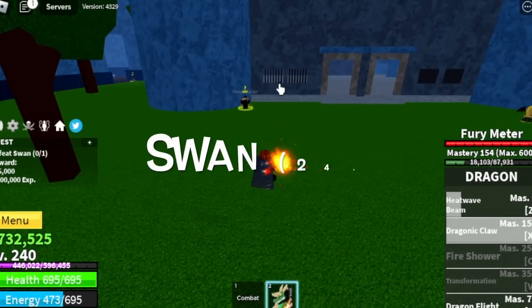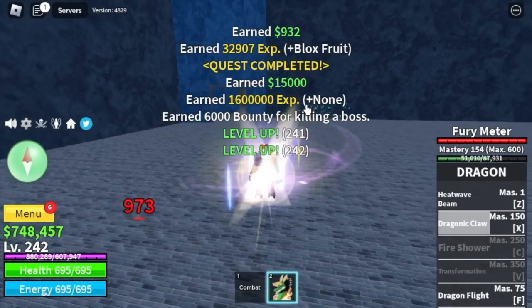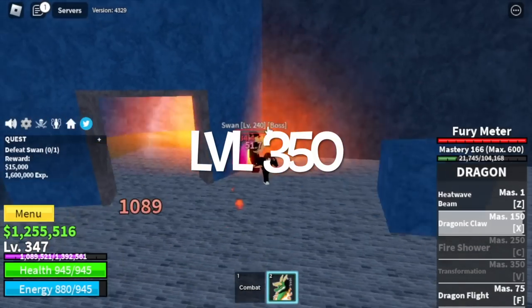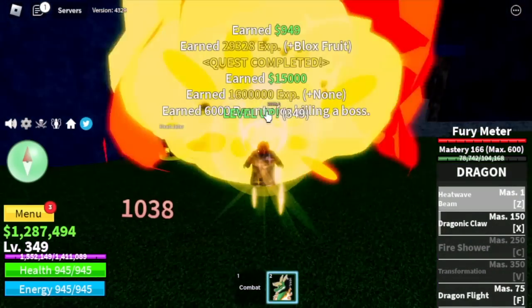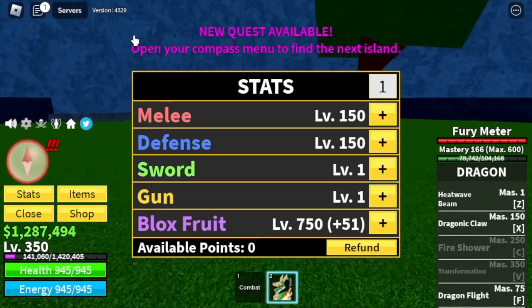Also, Swan is at level 240. We're gonna keep on grinding here. Server hop until you reach level 350. Just focus even though there are other players or bounty hunters around. Here at 350, stats: 150 melee, defense, Blox Fruits 750.